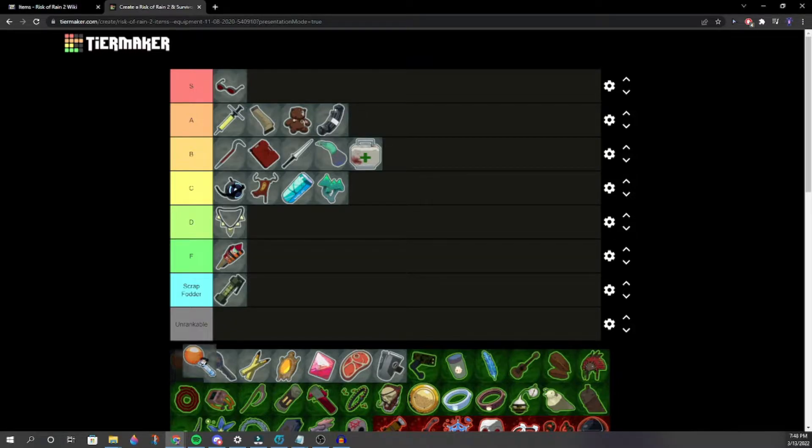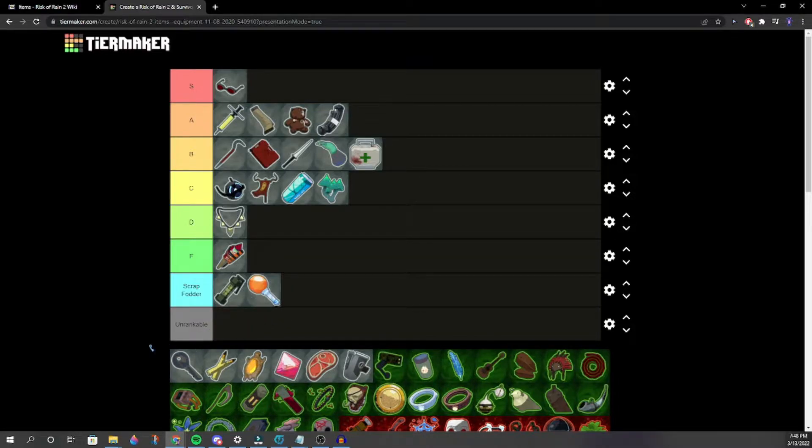Sticky Bomb — looks like F tier. Rusted Key — even after the patch it's still pretty good. There's a mod called Busted Keys that gives a guaranteed red, but mods aren't vanilla. We settle on mid to low B for Rusted Key — better than Slug, not as good as Tri-Tip.